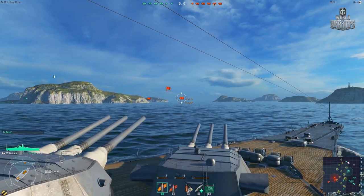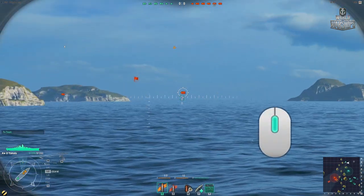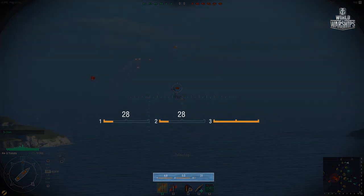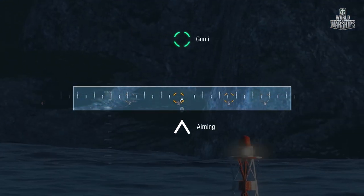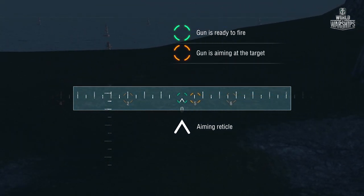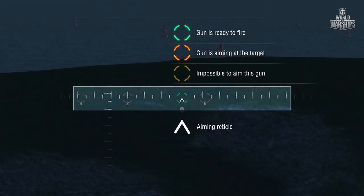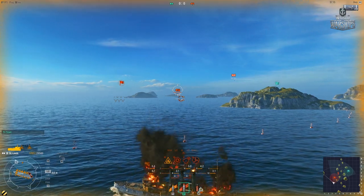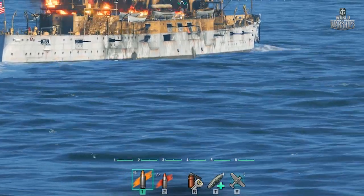Most of the time you'll be using your primary armament. Use the Shift key or the scroll wheel to switch to binocular view. First, check out the indicators — their number is equal to the number of primary armament guns or turrets. Use the reticle to aim at the target. The green indicator means the gun is ready to fire. The bright orange indicator means the gun is turning to the target. The dim orange indicator means the gun cannot be aimed at the target. A similar colour scheme is used for the ship status panel. The line under the reticle is the reload indicator.